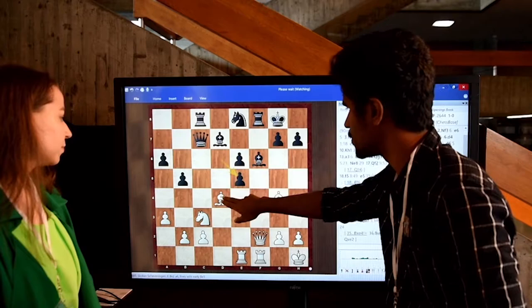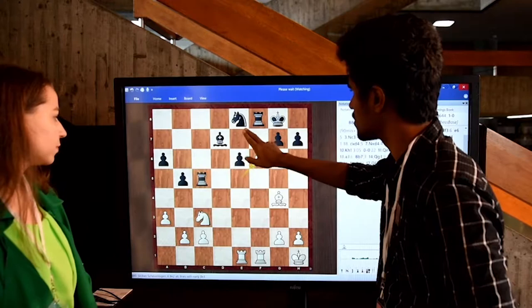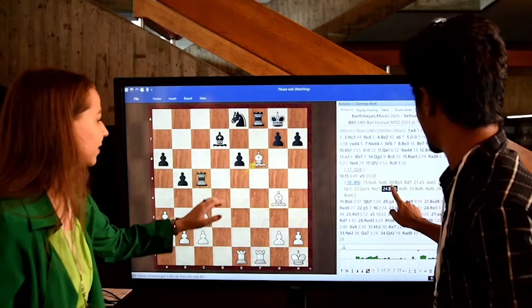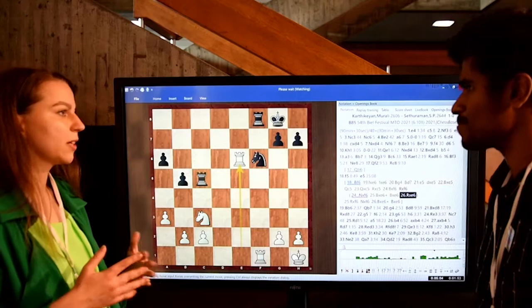I thought eventually this will be a draw. Something like take, take, b6, knight f6, and take — or rook f6, both are fine. Take, and something like this. Knight f6 is even simpler. Take, take, take, and something like knight d5. After b5, b5, black maybe gets some more structure, maybe an a5 area. I thought this should be around equal.